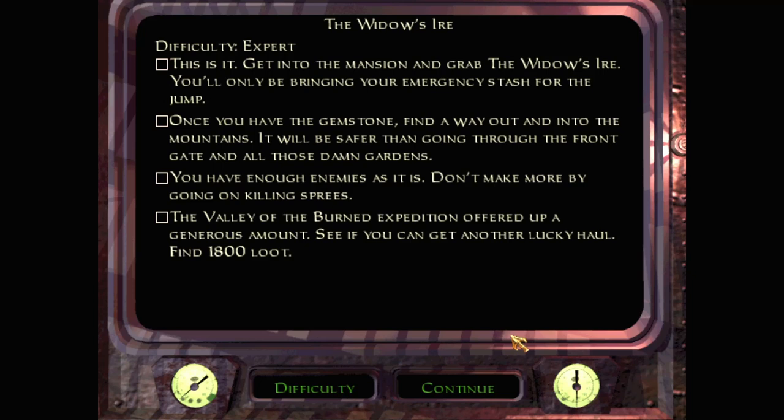Welcome back to the Gems of Providence, part two: the Widow's Eye. The objective is to get into the mansion and grab the Widow's Eye gemstone. You'll only be bringing your emergency stash for the gem, so no shop this time. Once you have the gemstone, find your way out and into the mountains — it'll be safer than going through the front gate and all those gardens. You have enough enemies as it is; don't make more by going on killing sprees.